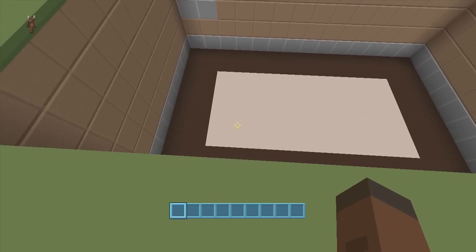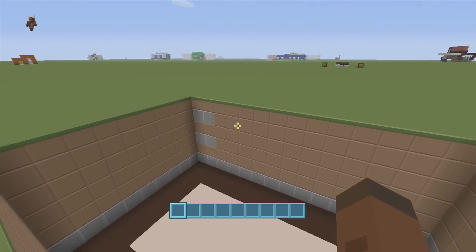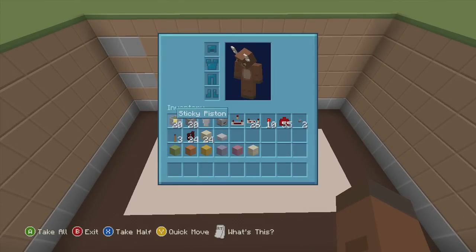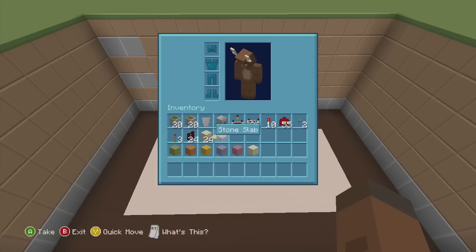For this build we're going to need a 10 by 5 spacing and we'll also have to dig down six. However, we do need to dig down seven in just one area, so make sure you have enough room. For this build we're going to need 20 sticky pistons, 20 regular pistons, one hopper, one dropper, one redstone comparator, 26 redstone repeaters, and 10 redstone torches.